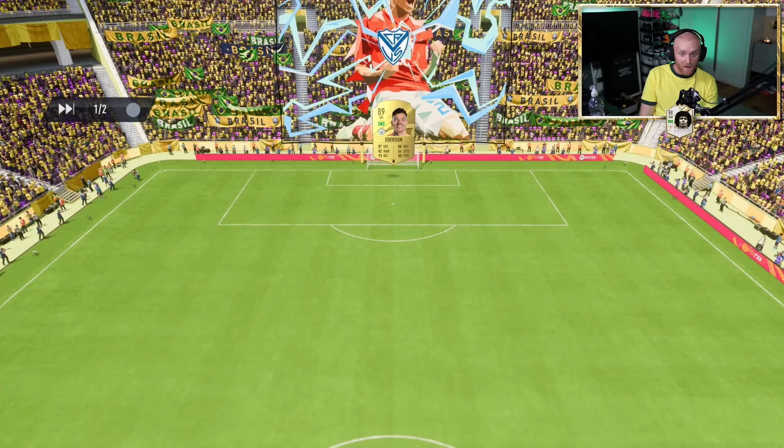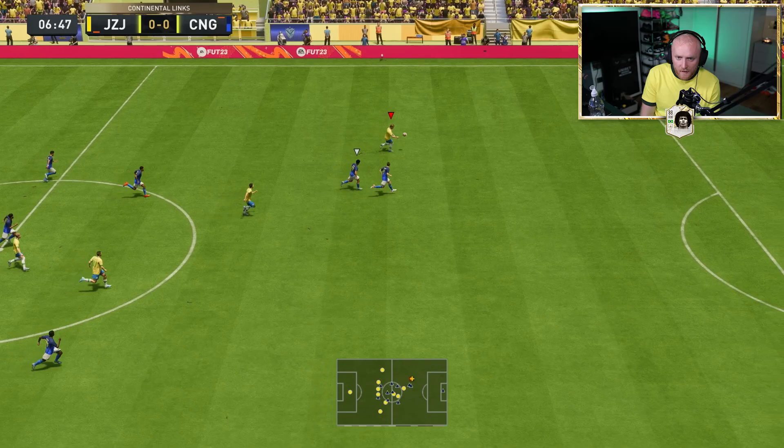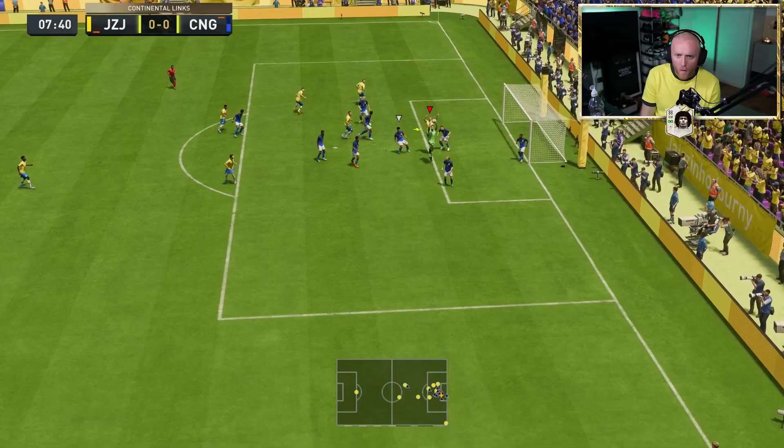All that leaves us to do now is score one goal with a Premier League player in the next match, and we've got the one-to-watch Richarlison. The team standing between me and one-to-watch Richarlison — he's got Haaland! Release the Harry — release the Harry. Over to Mitro with the volley — I went for the spectacular, I should have brought it down. But corner — Whippers.